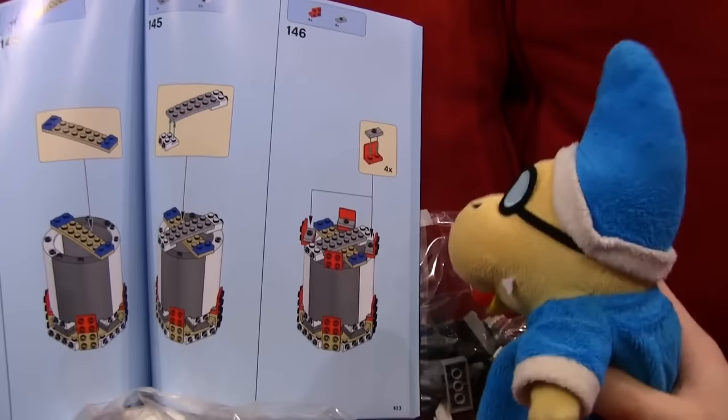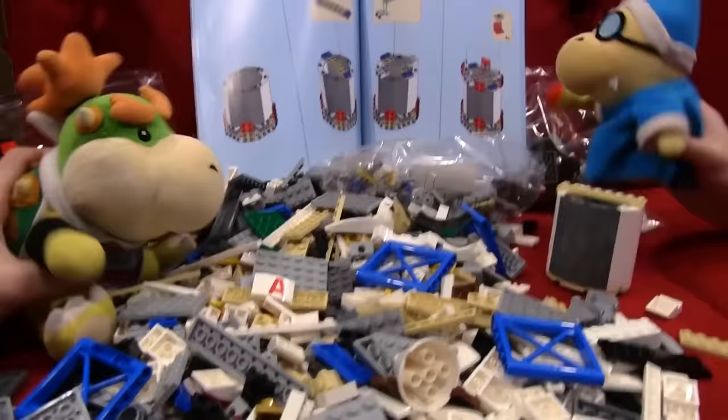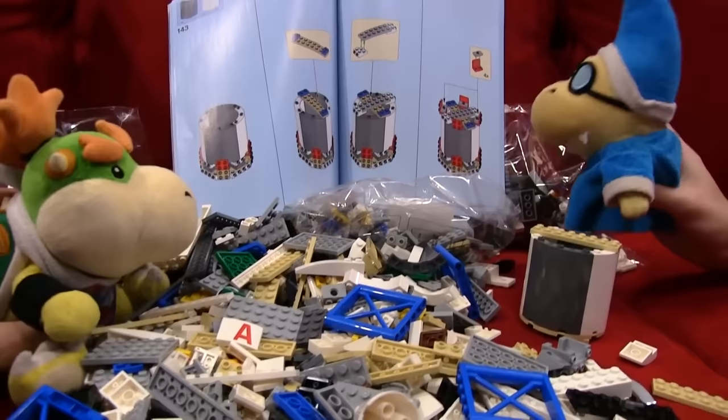Cody asks Junior for four red square pieces. Junior can't find them because he dumped out all the bags at once. Cody scolds him - the bags are meant to keep pieces organized. Junior dismisses the complaint and is told to just find four red pieces.